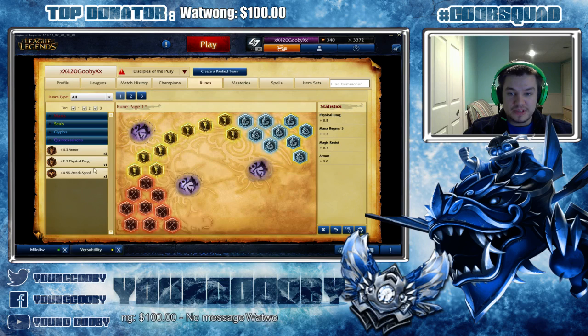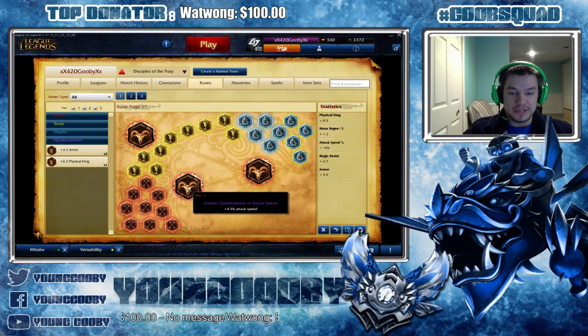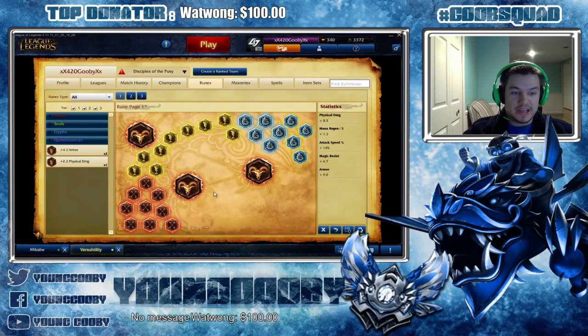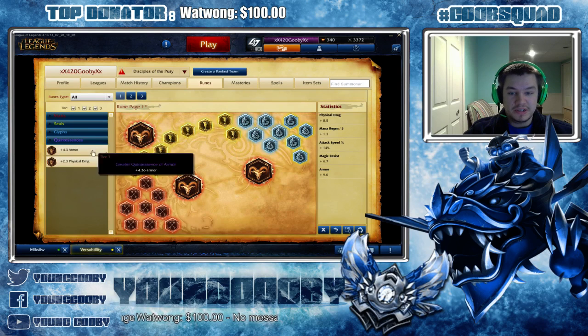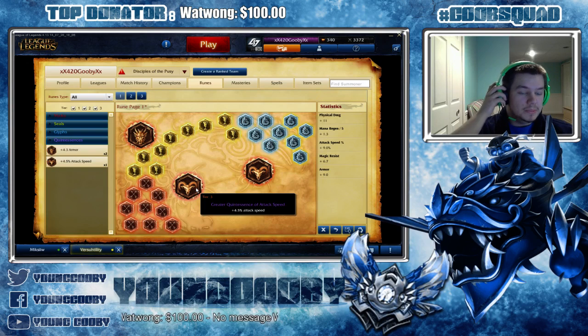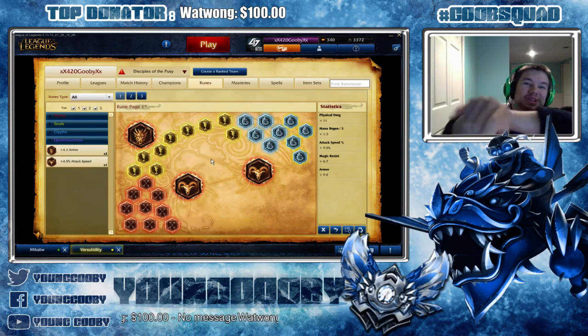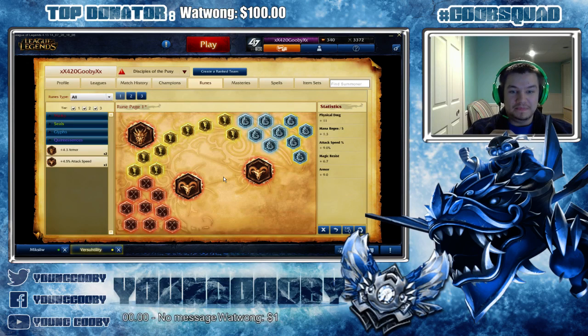This is where it becomes preference. I prefer to run three attack speed quints on pretty much every AD carry except Draven. It gives you 14% attack speed, which is 19% with masteries — pretty insane. It helps your early trading and early CSing. A lot of people think physical damage quints help more with CSing, but having your auto attack go faster helps way more in my opinion. It does take some getting used to — I'd recommend practicing in a custom before taking it into ranked.